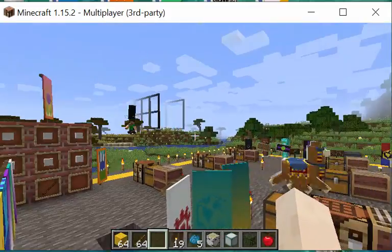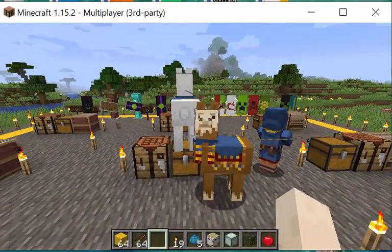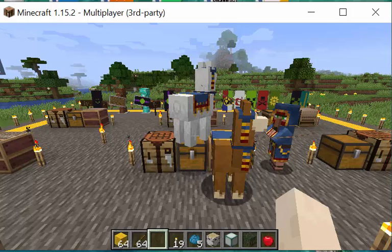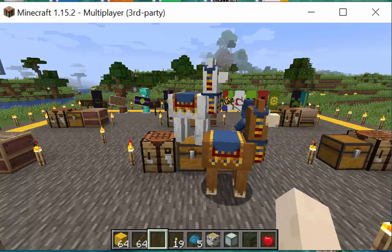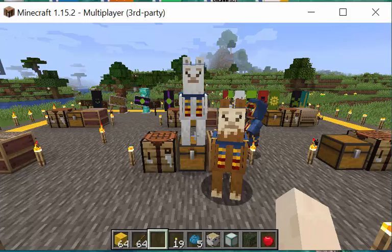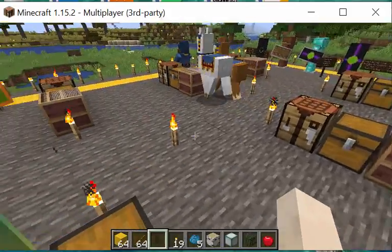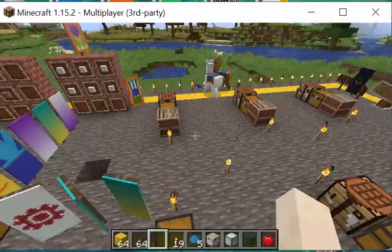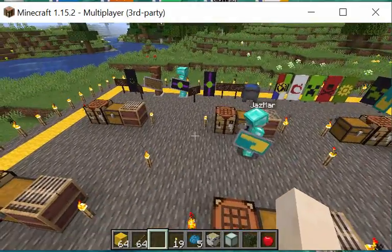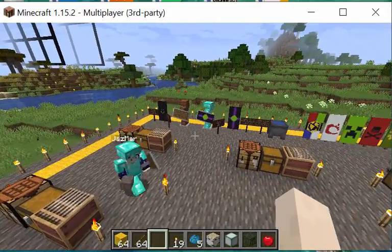A form is used to vet applicants. There are kids on the server, but they tend to be children of parents who are members — there are several parent-child teams, including one that now has two children making a three-person team. Playing with kids adds a nice dimension — the kids are so creative.